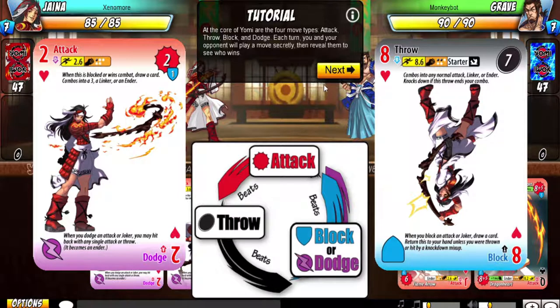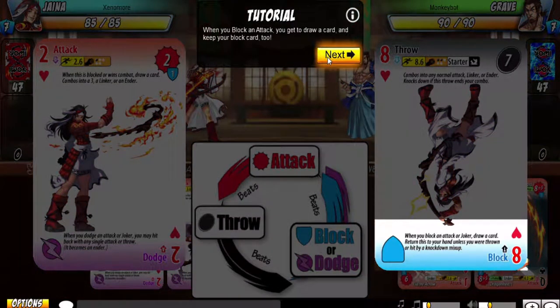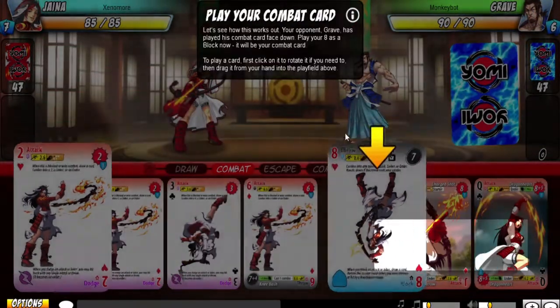Attacks — if you try to throw and you misread your opponent or you miss Yomi, they can attack and then you're just screwed. Attacks beat throws. So when you block an attack, you get to draw a card, and you get to keep your block card too.